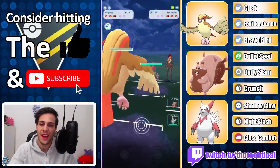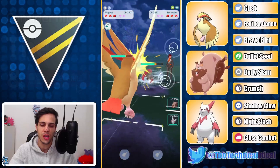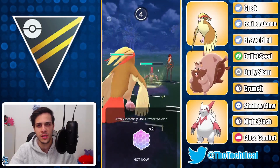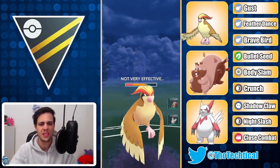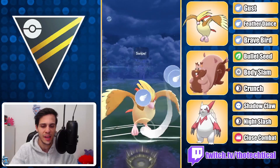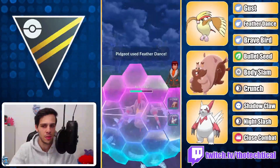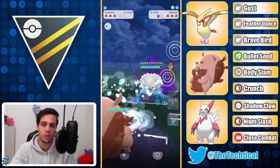Pidgeot versus Escavalier — this is pretty good. We're both hitting for neutral but their counters are doing slightly less, and their charge moves are all resisted. Even though they are resisted, this Megahorn will still do a lot of damage. I don't shield though, because I don't want to go shields down with Zangoose — it's just not a great idea. They shield my Brave Bird, which is nice, but they instant switch into Walrein. I don't want to stay in there with Pidgeot, so I switch into Greedent.